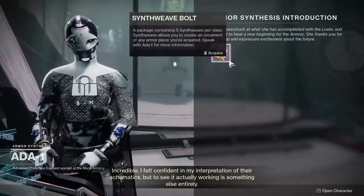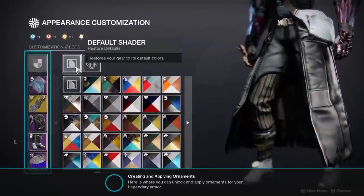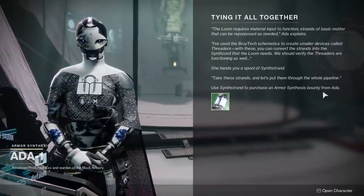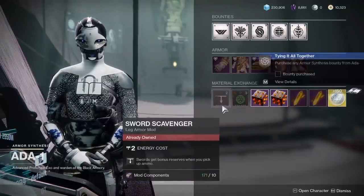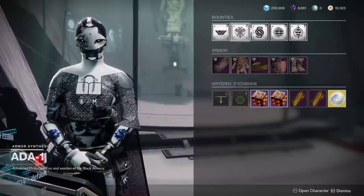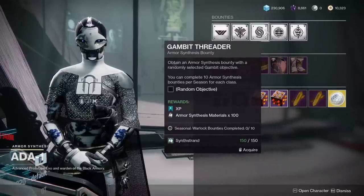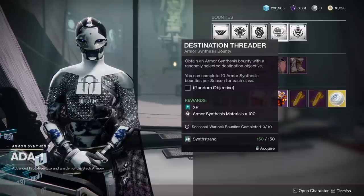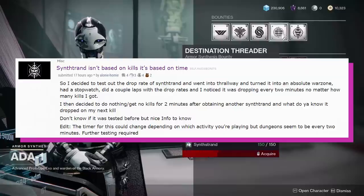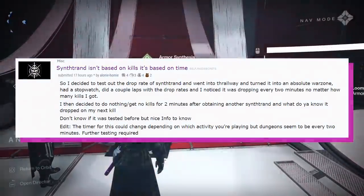Synthweave allows you to create an ornament of any armor piece you've acquired. You gotta make an ornament to proceed — do that by opening up your guardian, scrolling down, opening the little transmog icon, picking any piece of armor, and making an ornament. Ada-1 will then give you synthstrand, which you can use to buy bounties directly from her. Completing any one of those bounties will give you both XP and 100 rigid synthcord. When you have that, you put the synthcord into the loom and get one synthweave. Then use that synthweave to make an ornament. If you're wondering how you acquire synthstrand in the wild — it's by killing dudes, but massive buzzkill: according to Reddit user aloni homie, synthstrand is not based on kills, it's based on in-game time. Even if you're slaying out, you can only get about one synthstrand every two minutes.